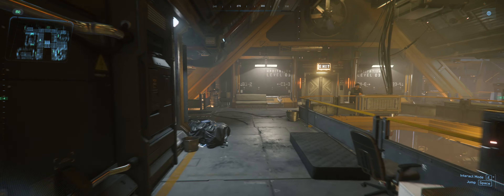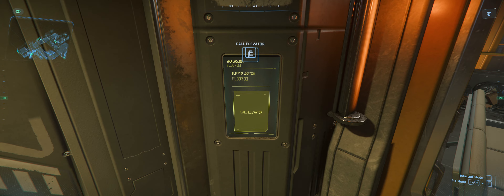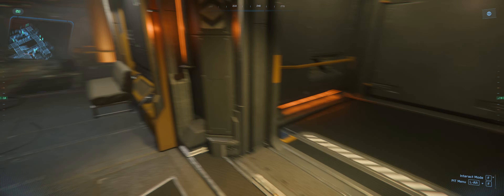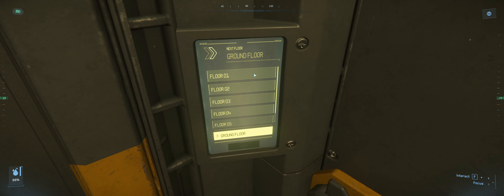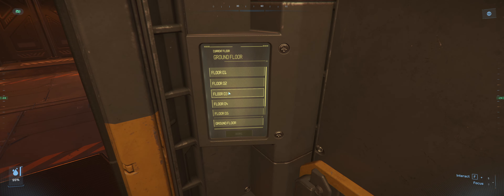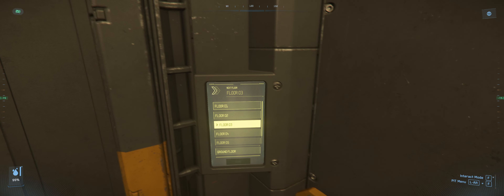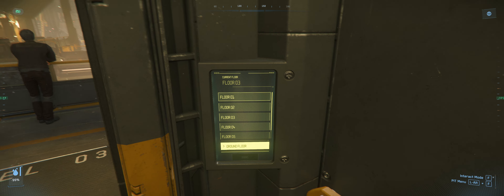The other habs are much simpler and easier to get out of, but this one's a little weird. Once again, we look at the elevator and press F — that's going to call it. The elevator takes about two or three seconds to arrive. Now we press F, and hold F down while using the mouse to point to 'Ground Floor' and select it. I just want to make that clear so you're not lost wondering what to do.